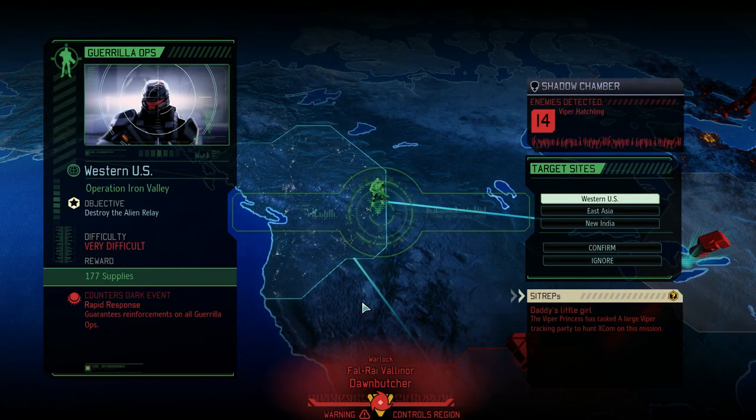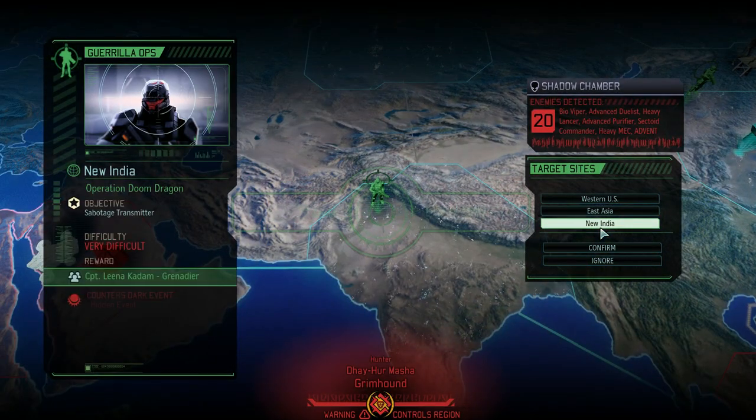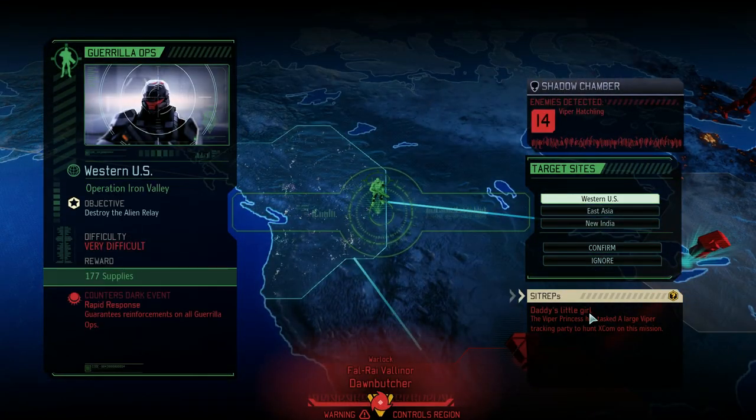Guaranteed reinforcements in all guerrilla ops. Oh, Vipers - is that the Daddy's Little Girl one? I might do one of them now because I avoided the last one - it was a bit too early and it's dreadful and horrible and I don't want to do it. There's a risk of capturing all covert actions. I can handle capture - I quite like the rescue missions. And this one is a hidden event and we get a grenadier. Not really fussed - let's go and do the Daddy's Little Girl one.